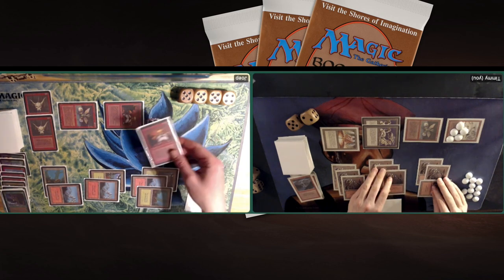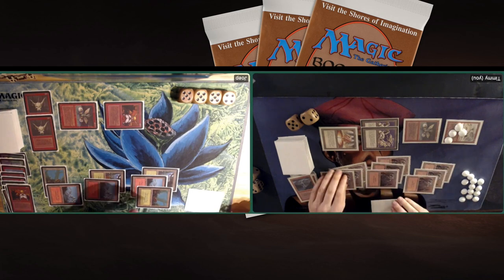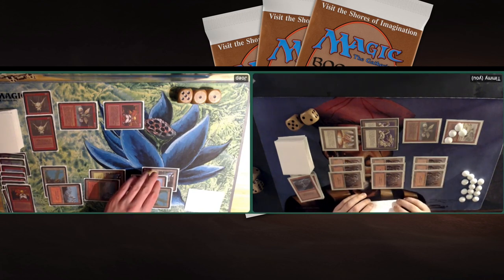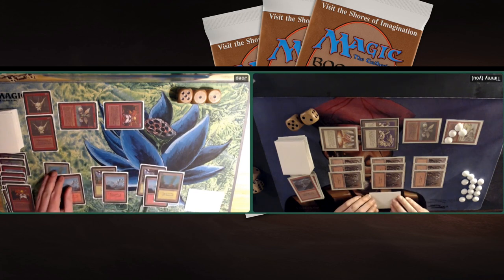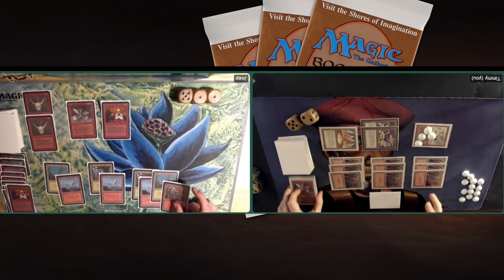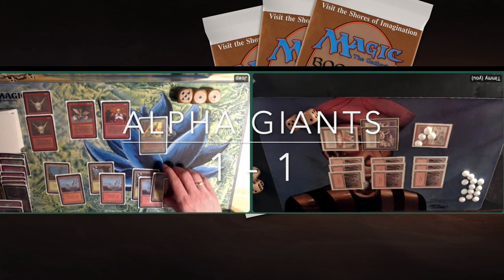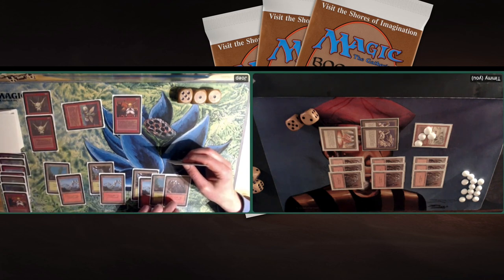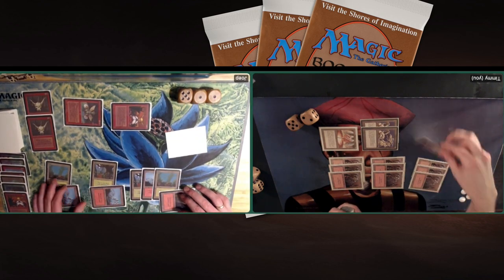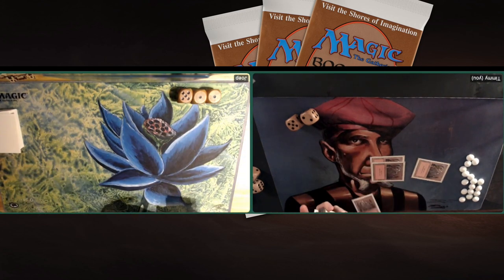I attack with everything, trying to deal as much damage as possible. There's a chump block on the Hydra and I pump it up to deal 9 points of damage, dropping Joop to 7. But then he kills me with the Dragon Whelp — he's got this one. Some sloppy magic from my side of the board. Game 2 goes to Joop. The good news is it's now 1-1, so we're going to have a game number 3.